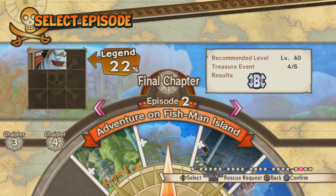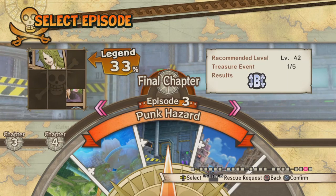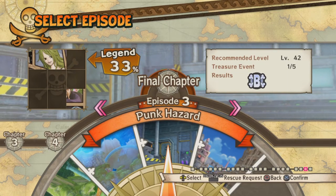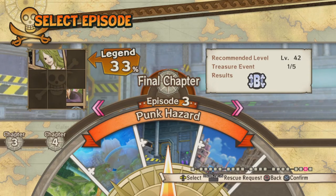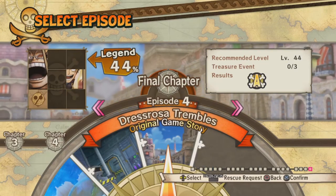Punk Hazard is finally a somewhat faithful adaptation of what gets told in the anime and manga, but it's not quite right. And like I mentioned before, Dressrosa is a completely original game story as well. So that's pretty much it for the Legend Log.